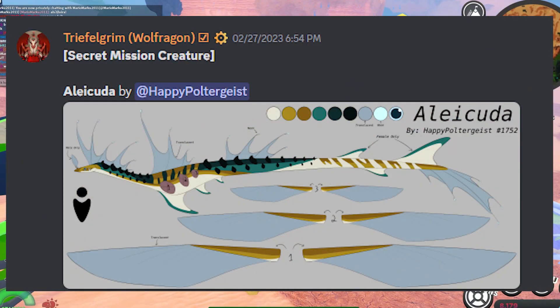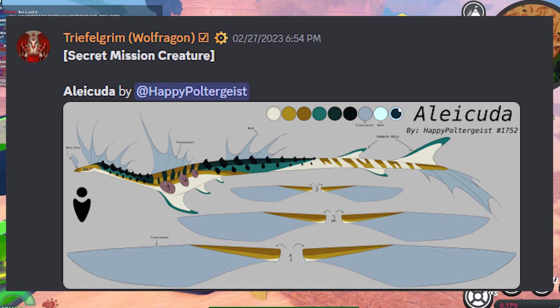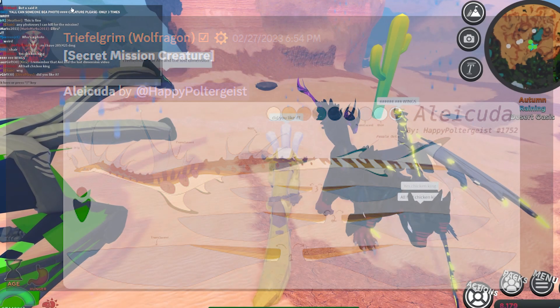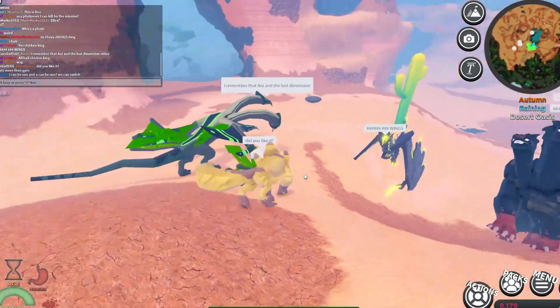Next, here is Alicuda — concept art. That's a secret mission creature. We're going to talk more about how you can get that as well. That is really about it for the updates for this week, but we're going to talk more now about the creatures.